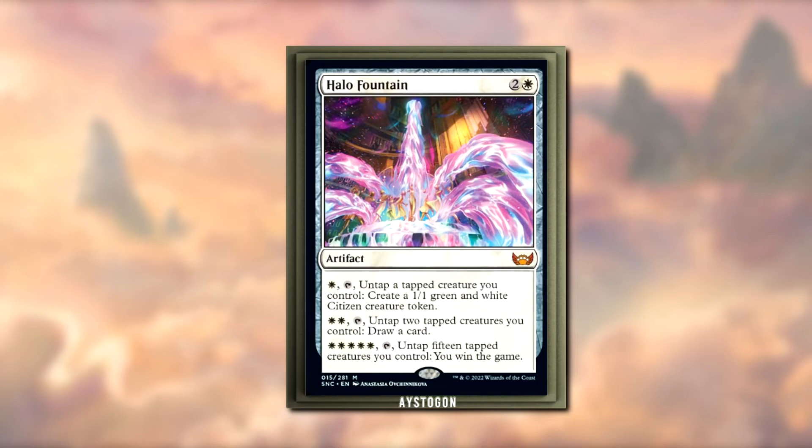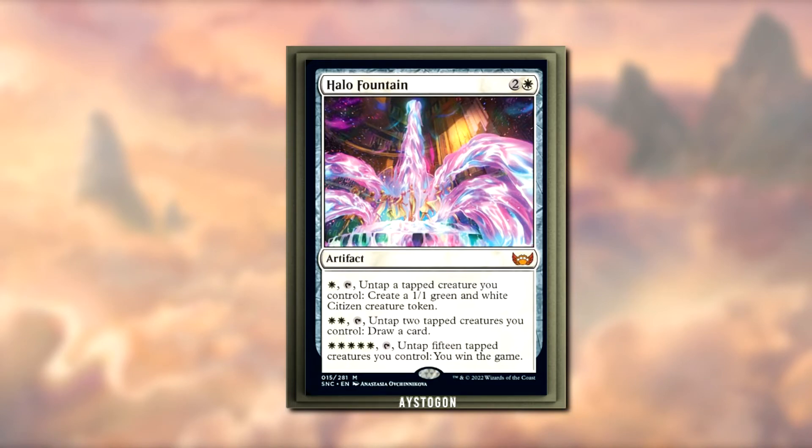This can go in a ramp-based EDH deck or an aggro-based EDH deck — I think it's pretty sweet. I think it's interesting how they added the creature-based clause, because without it you'd just be tapping one white mana to create a 1/1 token, which would make it a weird Swiss Army knife white artifact. The creatures having to be tapped — one creature, two creatures, 15 creatures — is what makes this artifact feel white and balanced.